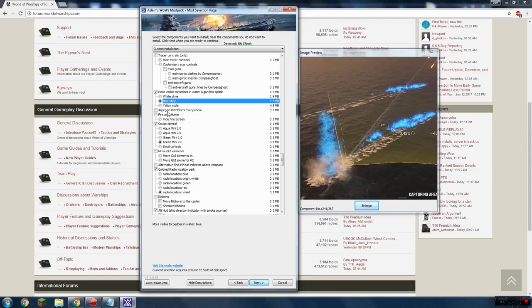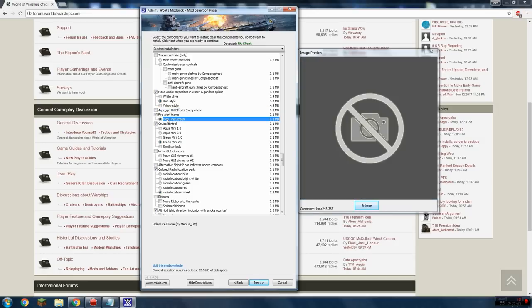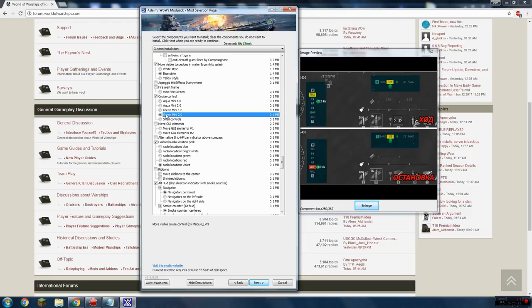If you want to go really intense, there's the Arpeggio hit effects mod — it almost looks like an MMO AOE whenever you hit a ship, creating a cool bubble effect. I don't use it because it's over the top and makes things difficult to see. Fire alert frame — hides the fire effect on the outside of your screen when you're on fire — I don't use that. Cruise control — I use 'Green Mini 2.0,' which just makes the throttle and forward/reverse indicator easier to see.